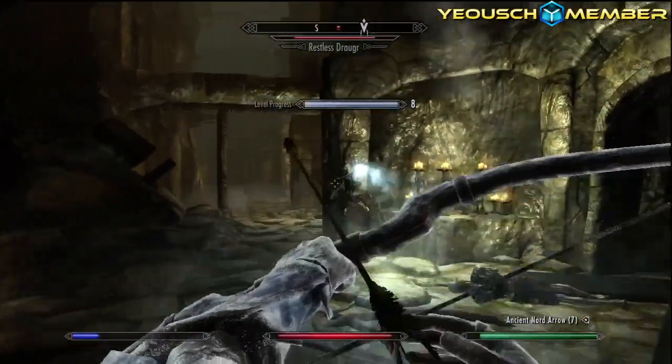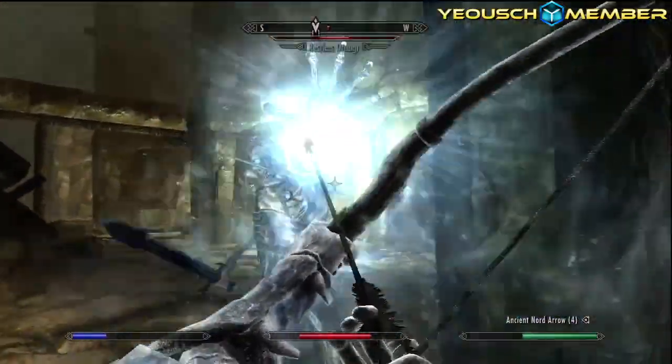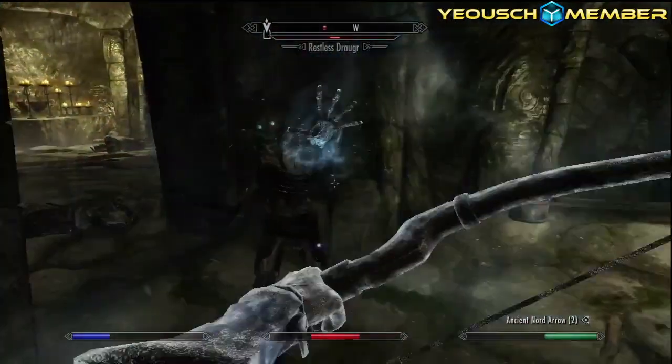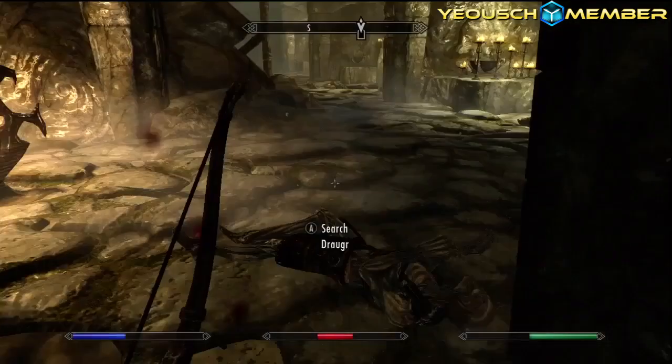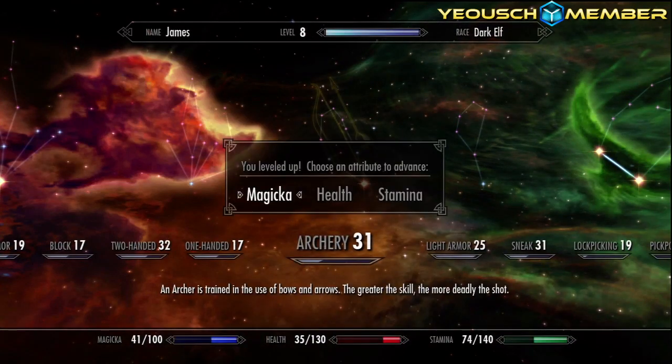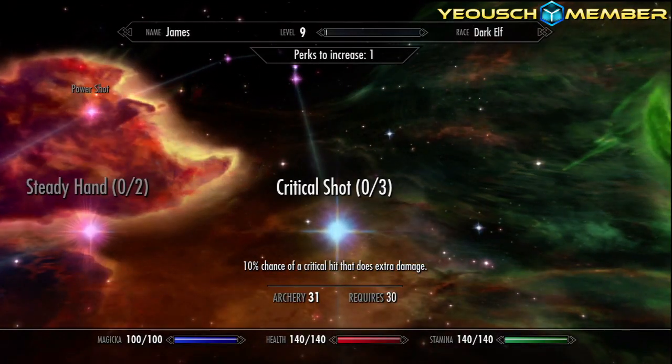Yay, I can level up finally! Die - wow, this guy is taking bows to the face. Let's level up now. What should I level up? I think I should do health - I haven't even done my magic. I shall do my health. And we're obviously going to take this archery perk - 10% chance of critical hit that does extra damage.